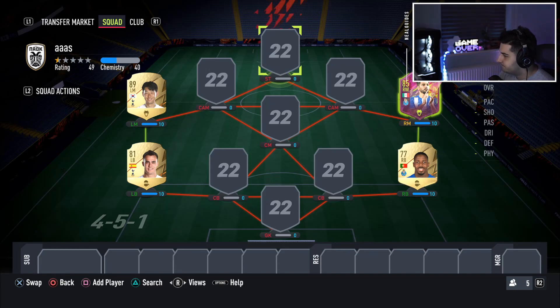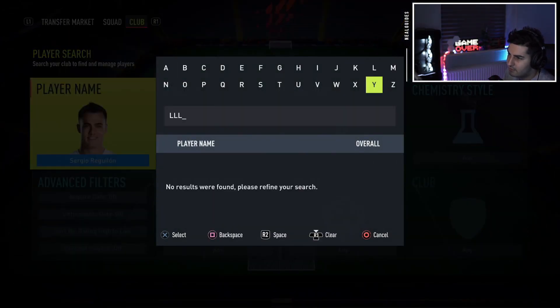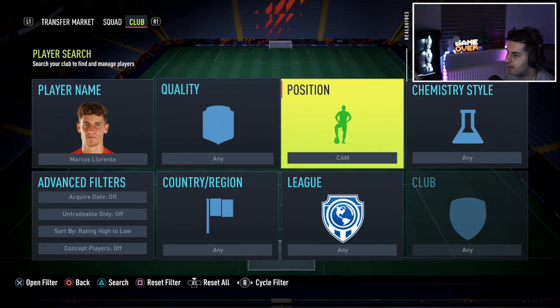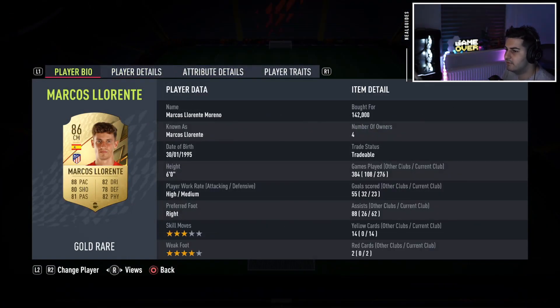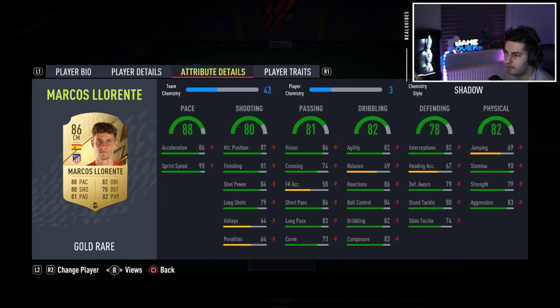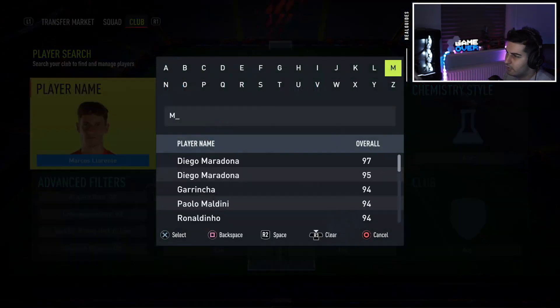In my opinion, the best gold card central midfielder in the game without a shadow of a doubt is Lorente. I don't know how many teams I've built since getting this card — I keep putting him back in because he's that good. I have Entebo and all these new cards and this guy is better than them. He's got pace, dribbling, passing, defending, and he can shoot. Under a million coins, Lorente is definitely going in.